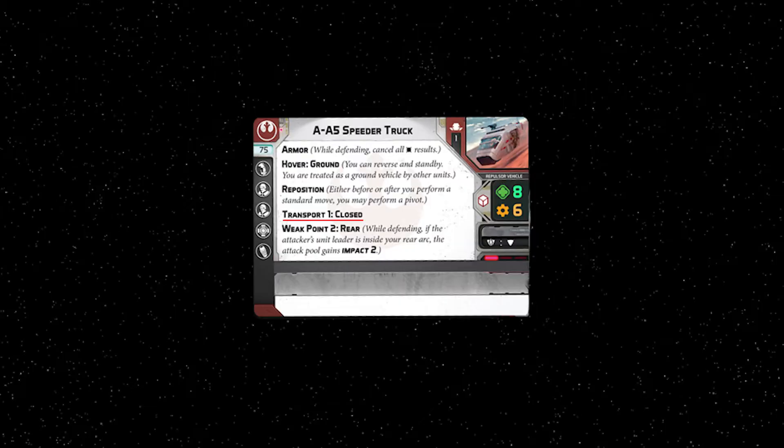A transported unit has no effects on game objectives. If a vehicle base is in contact with an objective, the transported unit is not in base contact, or within range 1, or whatever the objective requires. A unit carrying an objective token is not allowed to embark or disembark.